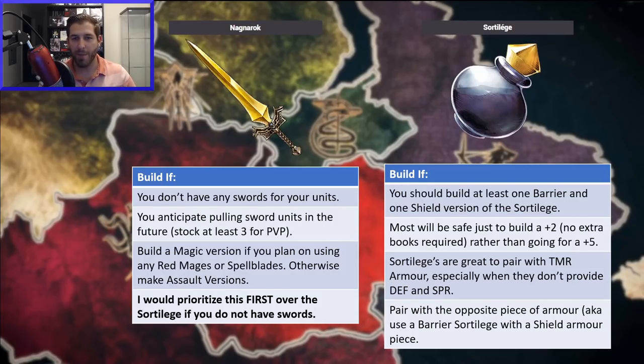Now let's say you have the Excalibur and two Nagnaroks — then you're probably looking pretty good to craft a Sword of Liege. I would definitely build a barrier and a shield version, and I might actually build more. I'm still thinking about it, but I already have one of each at plus 2 with max stats, which is very helpful. I'd pair these with any sort of defensive armor — if your armor is a shield type, pair it with a barrier Sword of Liege, and vice versa. This also lets you mix in TMR armor more easily, giving you flexibility instead of being forced into a crafted armor piece.